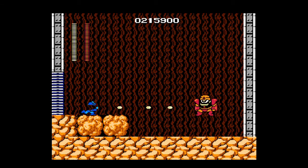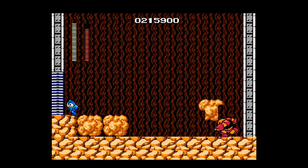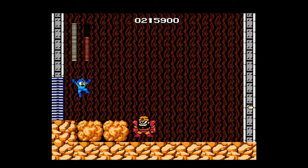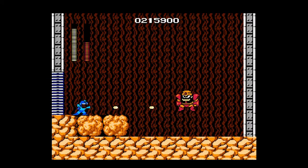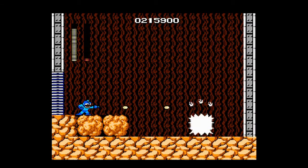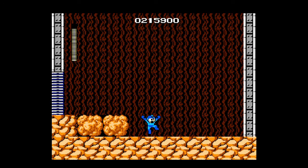Guts Man is kind of easy to beat — we have his weakness, but I actually find it easier to beat him without it, just using the regular plasma shots. This game probably has the most amount of flicker of any Mega Man game — flicker is really common in NES games where sprites kind of flicker on and off. I still have my original NES system, and this is the first Mega Man game I played on the NES.